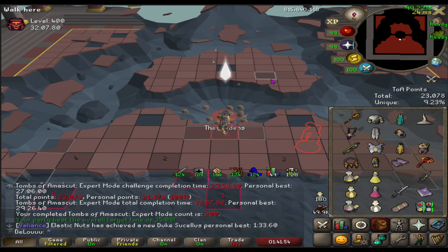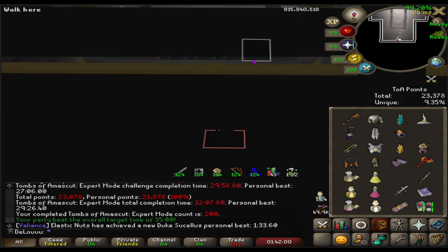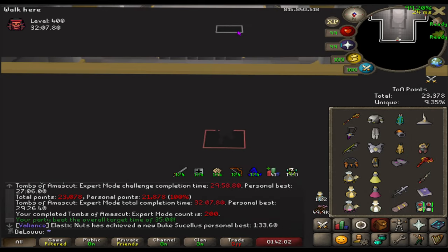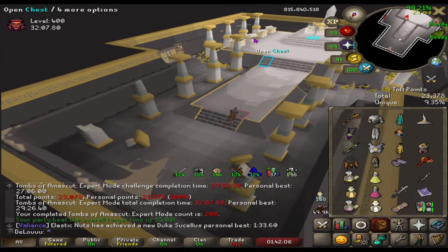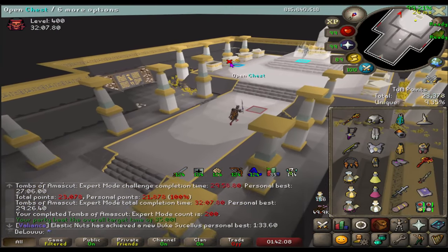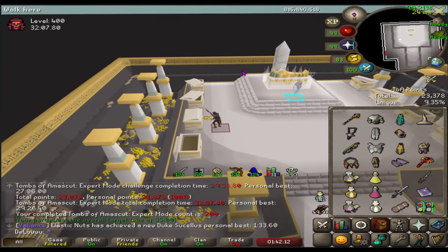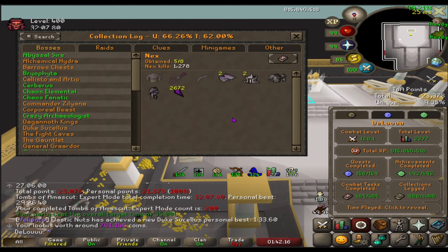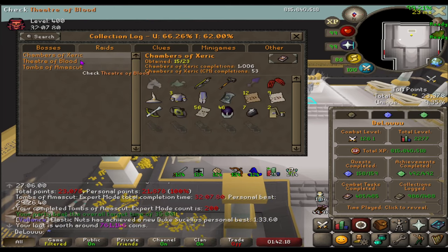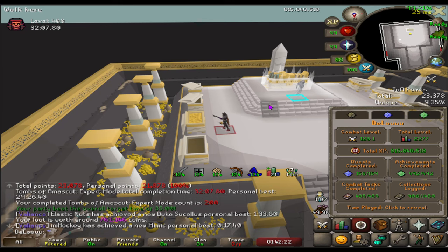Here is expert KC number 200. We've been pretty darn lucky at this raid, so cannot complain. But I would like those purples. Let's see what we get — we can still get the pet, which would be sweet. Nope. Still just hunting that Missouri top. Not bad.